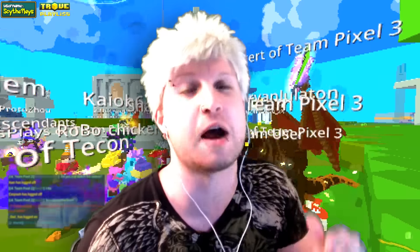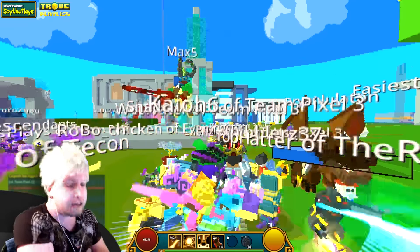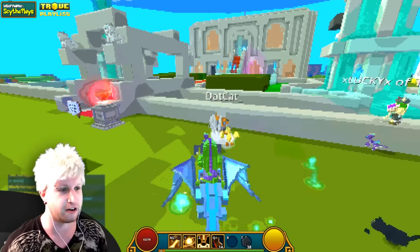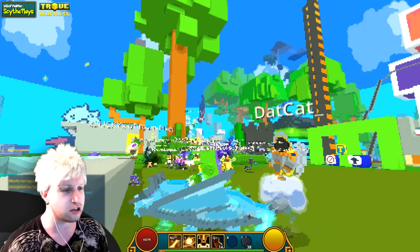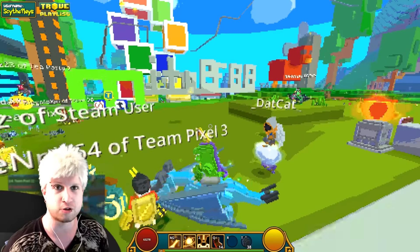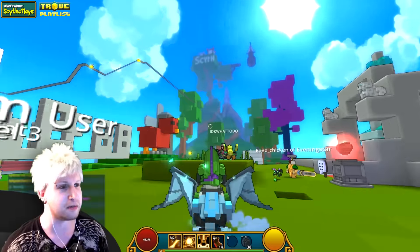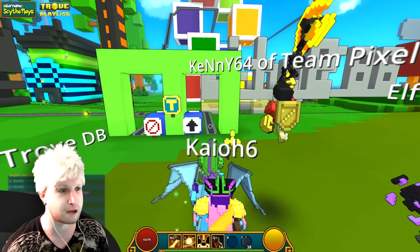What's up, ladies and gentlemen? My name is Scythe, and we are back again for another Trove to Trove. I need to give Diagolo and Brandex a little bit of a shout out. Dat Cat looks so beautiful as the Tyrael Angel with the cloud — I had no idea how epic the cloud actually looked in retro mode. We're in Team Pixel 3, although you can't really tell because retro mode. Looks like somebody's building up there. That is awesome — there are some epic builds going on here.